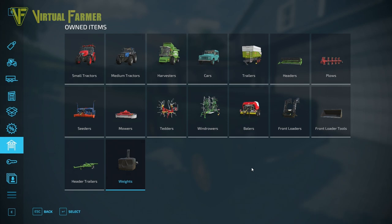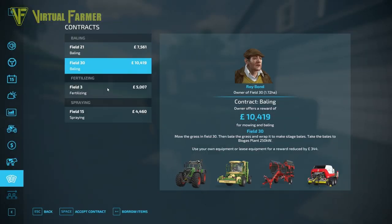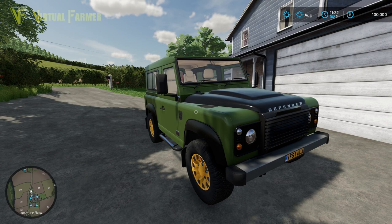A good lineup of equipment overall. The only thing I'd say is there's no bale spike — that's the only thing I think is missing. But you always need something to spend your money on when you first start a map, and a bale spike isn't the most expensive piece of equipment. Having a quick look at the contracts — there's a decent contract setup paying decent amounts of money, which I'm liking as well.